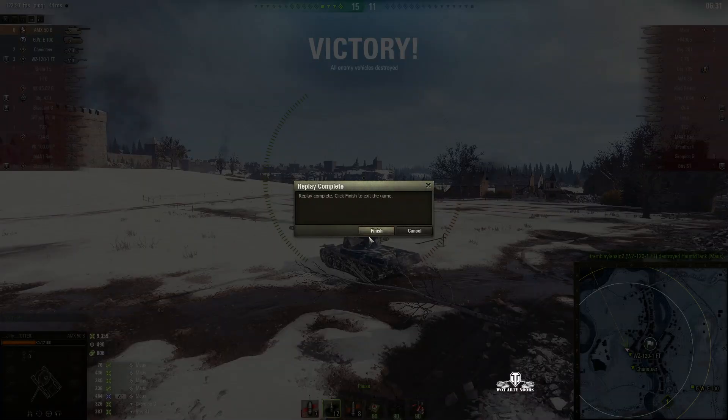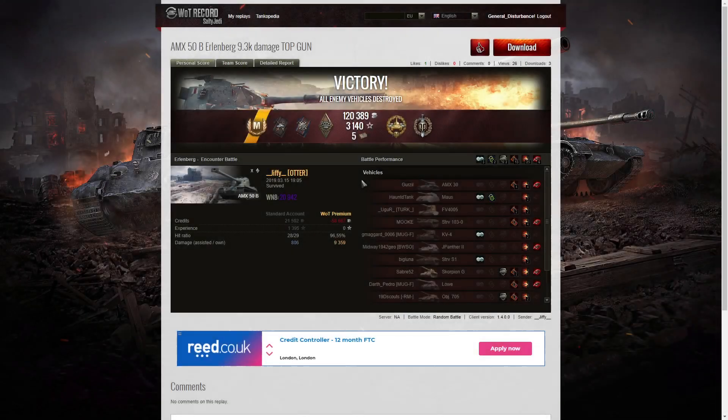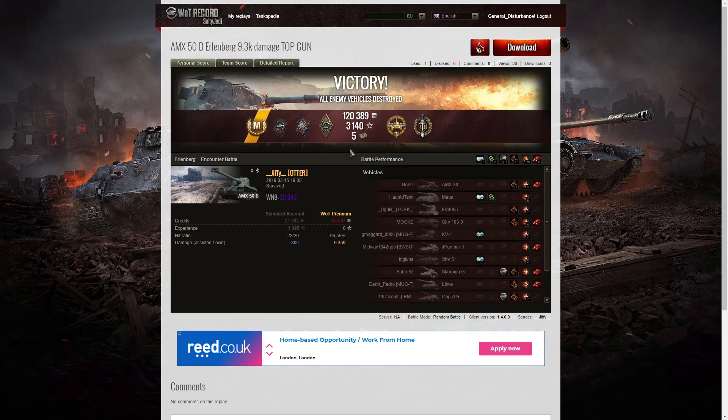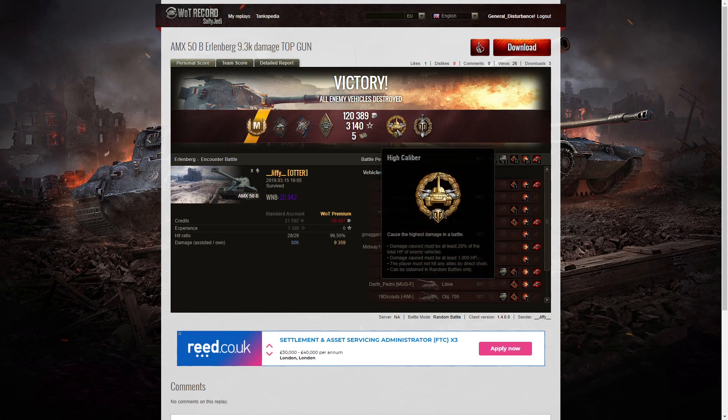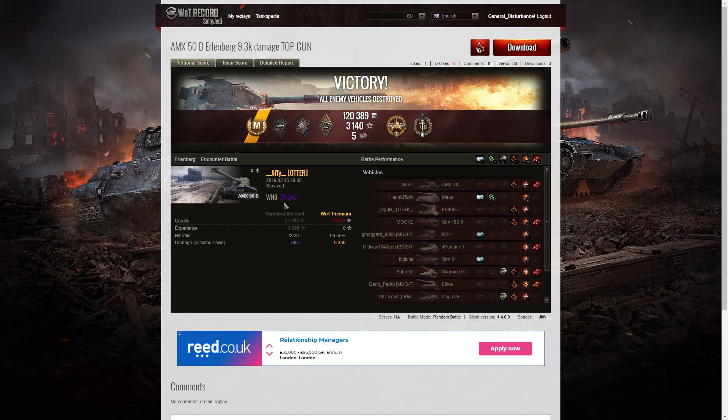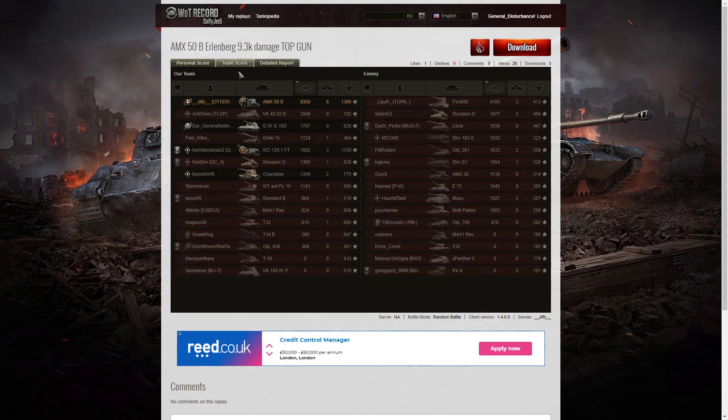Let's look at the end of battle stats — guns raised in victory. It's an Ace Tanker for Jiffy in the AMX 50B. He managed to get a Duelist, Fire for Effect, and a Bruiser medal. From the battle heroes, he got a High Caliber for dealing the most damage in the game and a Top Gun for getting at least six kills. The winnings from that battle were 20,942 credits — mostly due to the amount of damage he did. You have to scroll the page to see all the targets he hit. The team score shows 9,359 hit points of damage — he dominated it.